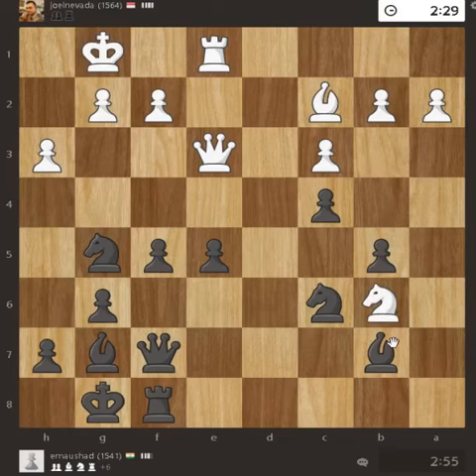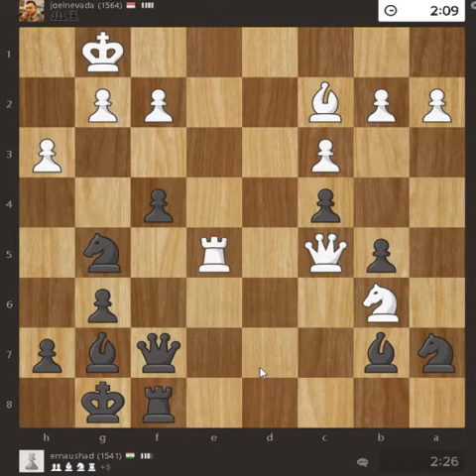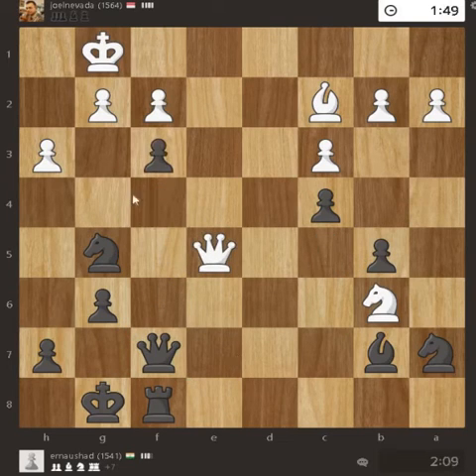Queen moved, knight came here. Now the queen is attacked. Queen here attacking the pawn — it can be defended by the knight. All looks good here. The rook took the pawn, this will take the rook, and this pawn is pushed. It is in a very dangerous place for white.